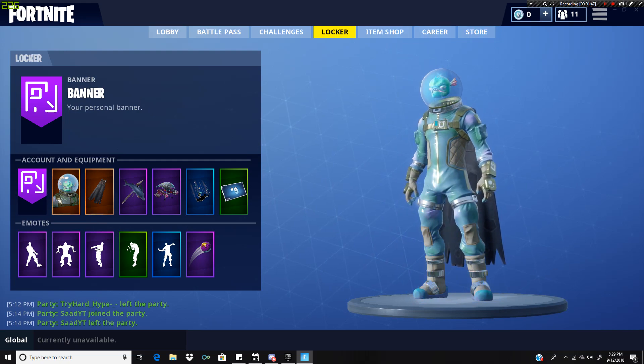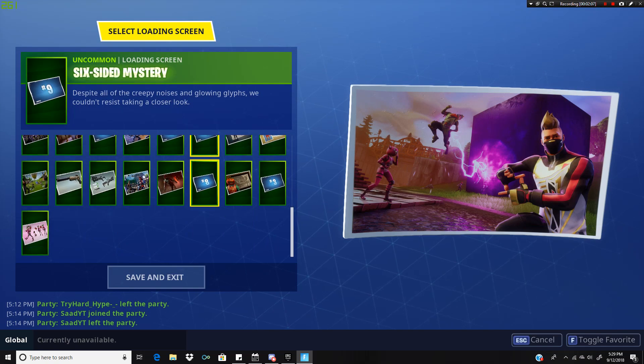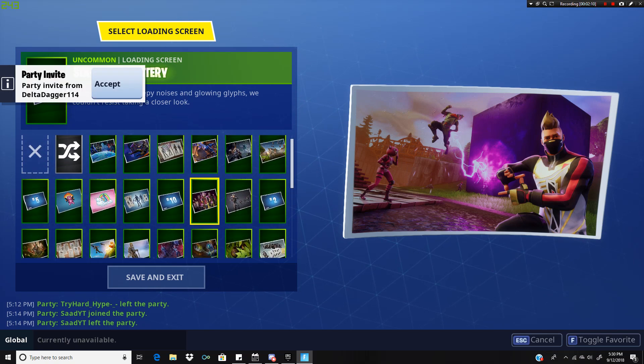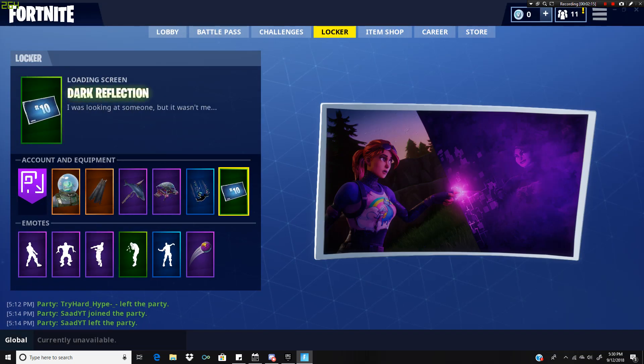That is how you get this banner icon. I will be going into a random replay to show you guys where this banner icon is. If you don't see it right now, it will be on the thumbnail. But also, something really cool but also kind of weird — I have the Week 10 loading screen, which you get by finding the cube banner and actually claiming it. That's how you get the Week 10 loading screen, and it's actually kind of creepy.